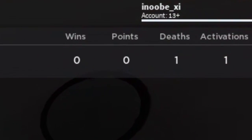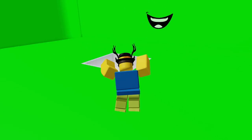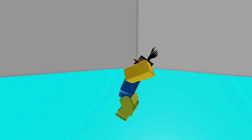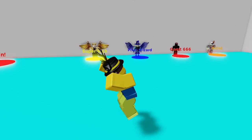Right now when you die, your death counter goes up. There's also other counters like your win counter, your wall activation counter, and you also have points. You get points from winning, and you can spend those points on nothing. They're useless. Imagine money, but you can't buy anything. That sucks, so I had to give it a use.